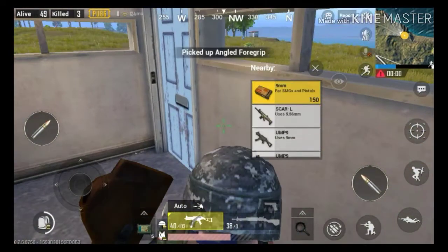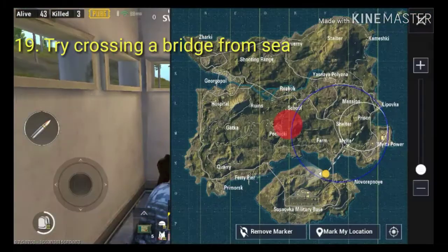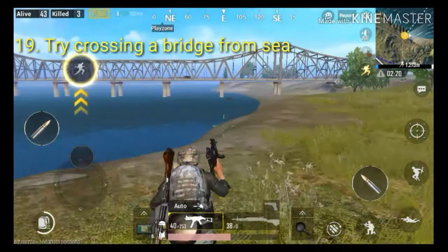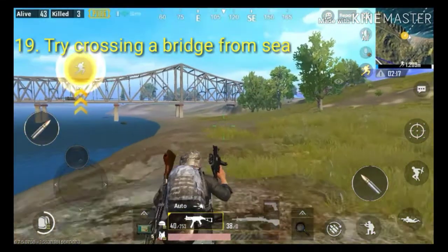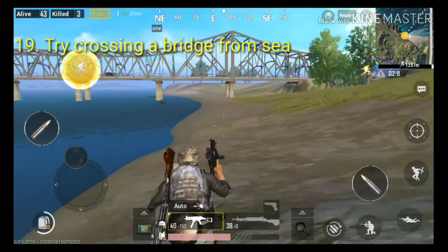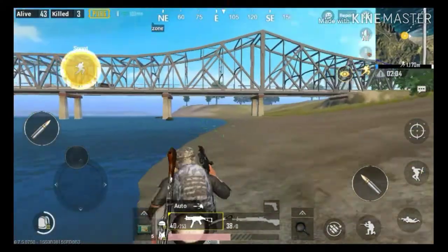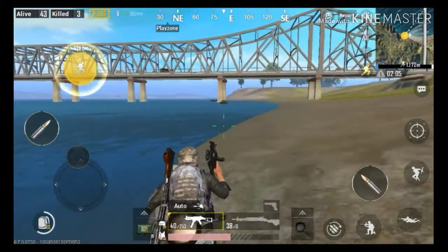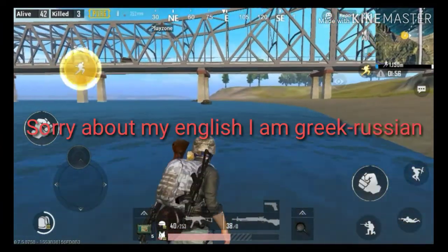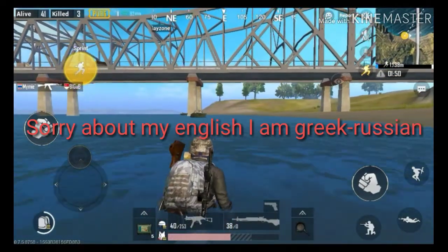If you need to cross a bridge, here's a golden tip: every time you try to cross a bridge, it's better to swim to the other side or find a boat, because there are many players who are going to ambush you — whether you're in a car or on foot, especially on foot. So I recommend finding a boat if you are near a bridge.